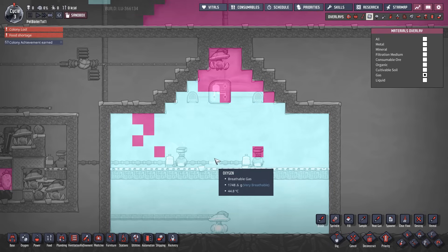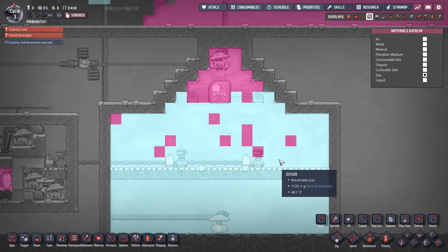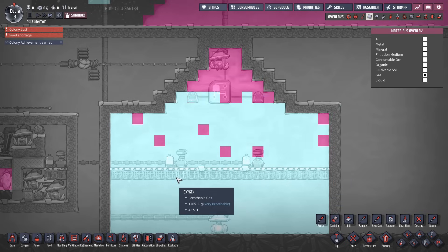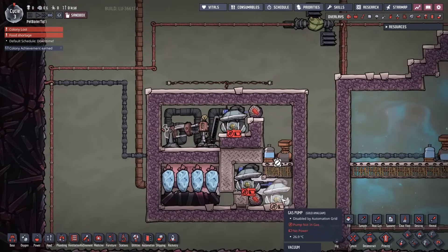This is the simplest and most basic method of dumping oxygen into your base. Everything else after this is just a compression of this method — no matter how complex the rest look, just imagine them as being like this but compressed. Let's move on to probably the most popular electrolyzer design out there.